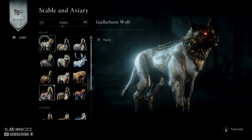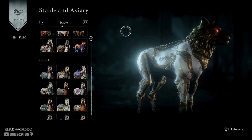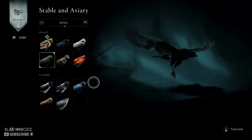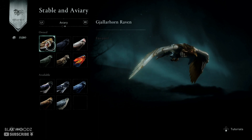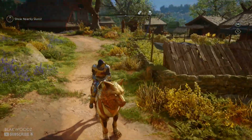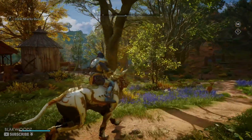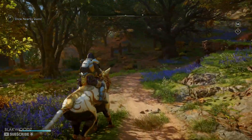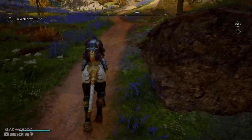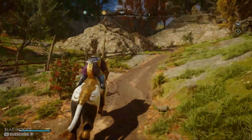Now the first mount we have here is the Galhorn of Wolves. This just looks majestic to be honest — I love the way it is designed and everything, it just looks cool. And now let's move on to the Raven, which is also kind of metallic. Also looks pretty cool. Now that I've completed the entire story and all that stuff, there's literally nothing to do in the game, so I can just immerse myself in all of these cosmetic items, especially since Ubisoft is giving them away for free. I would rate this mount an 8 out of 10.